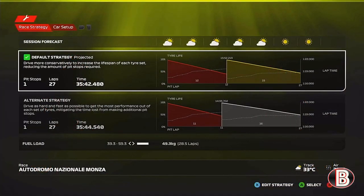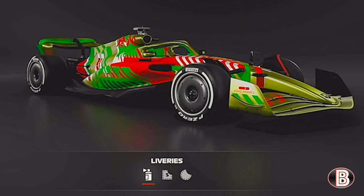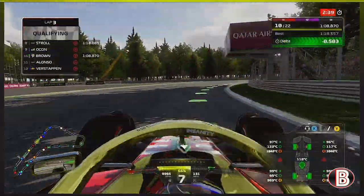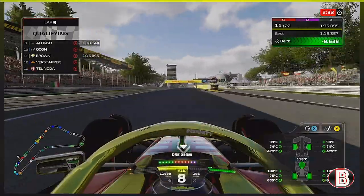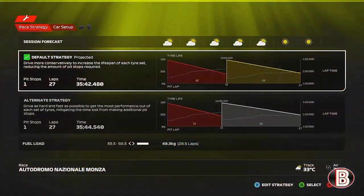We're here on the grid ahead of the Grand Prix, a lot sunnier than it was last time out in Belgium. Due to this being our home Grand Prix as a team, we have come with this special livery just for this weekend. We're starting the race P4 — this is the lap that took us to P4. We were down in the third sector, purple in the middle sector, but it wasn't enough.